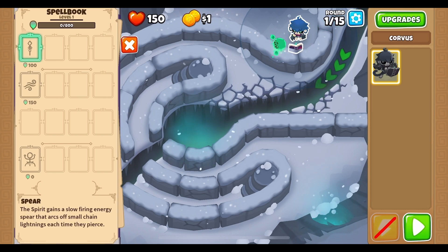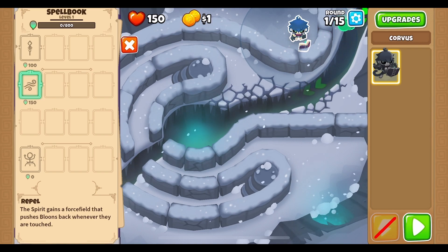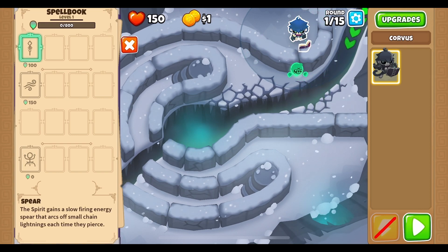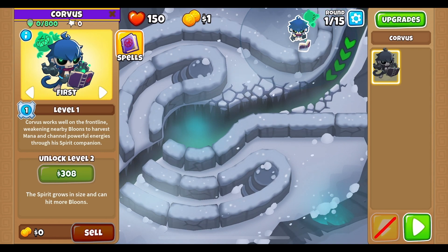Some spells here: Spear — the spirit gains a slow-firing energy spear that arcs off small chain lightnings each time it pierces. Repel — pushes bloons back whenever they are touched. And Nourishment — sacrifices all mana and converts it into hero XP. So if you have an excess of mana that you don't need to spend, you can level up Corvus faster using that mana.